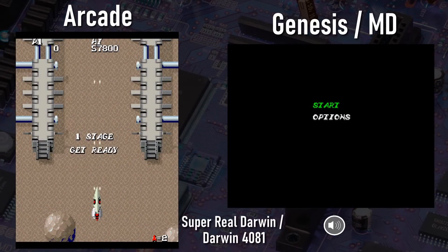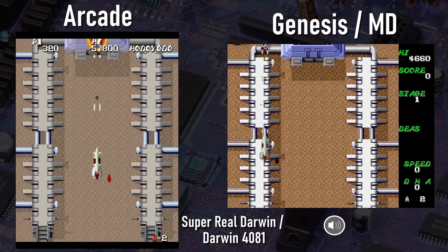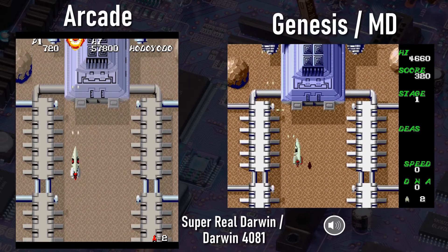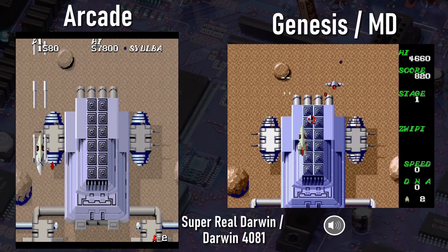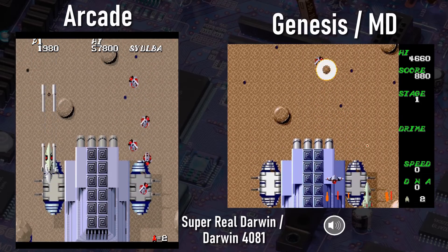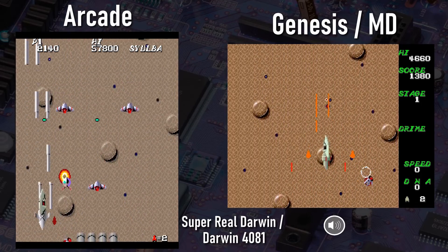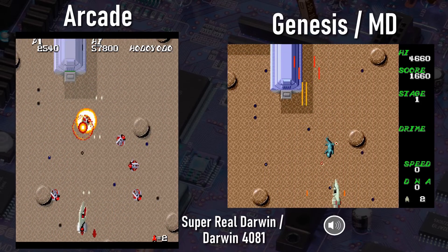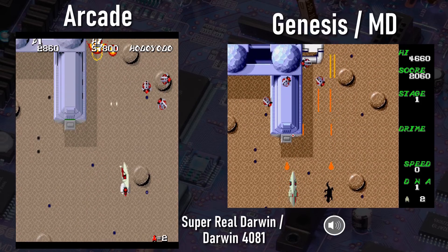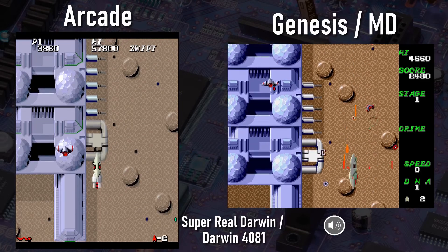In 1986, Data East released a middling vertically scrolling arcade shooter called Darwin 4078. Not content with releasing one mediocre vertical shooter, Data East followed Darwin 4078 up a year later with a sequel called Super Real Darwin. Not content with only boring arcade players with two mediocre vertically scrolling shooters, Sega thought it'd be a good idea to take that Data East game and port it to the Mega Drive and release it as Darwin 4081, and here we are.